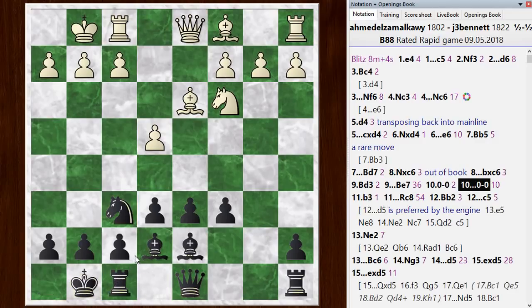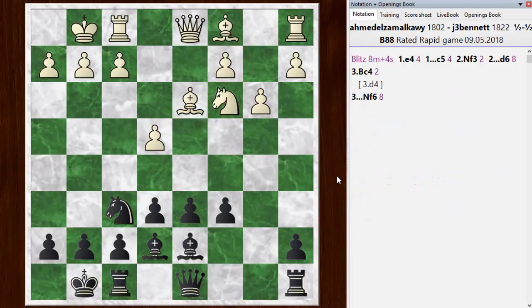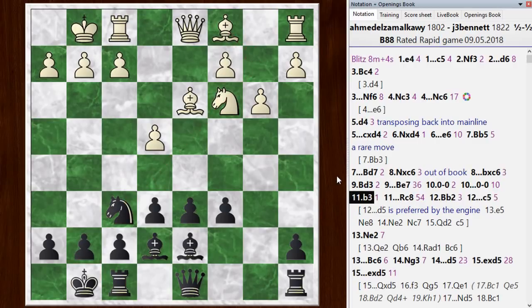There are times in this opening where the chess engine prefers black a little bit, and other times where it prefers white a little bit, but the differences are pretty small. So I don't think anything has gone wrong here. Even this move b3, which looked kind of strange to me, weakens the knight, but he wants to put his bishop on this diagonal, and it will be good there, contributing to potential attacking ideas along the long diagonal.